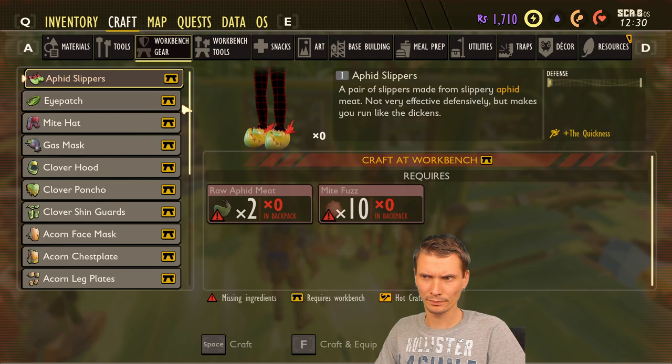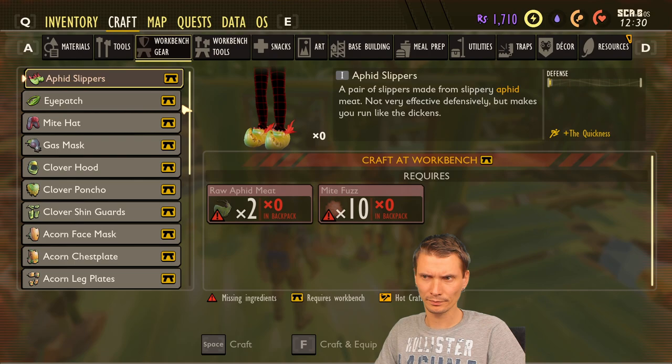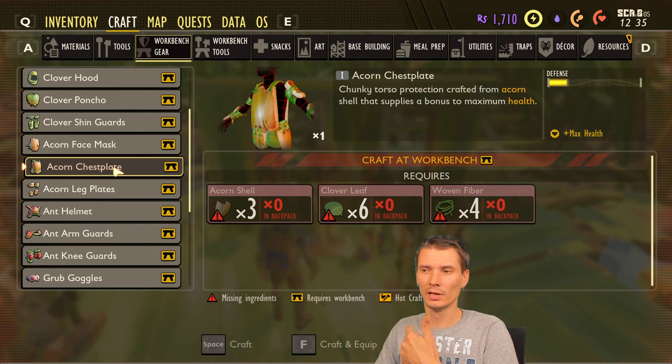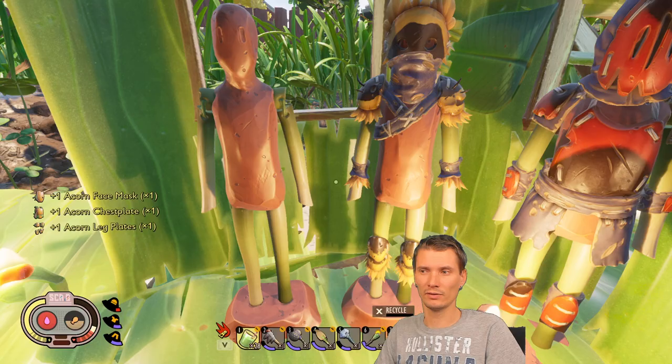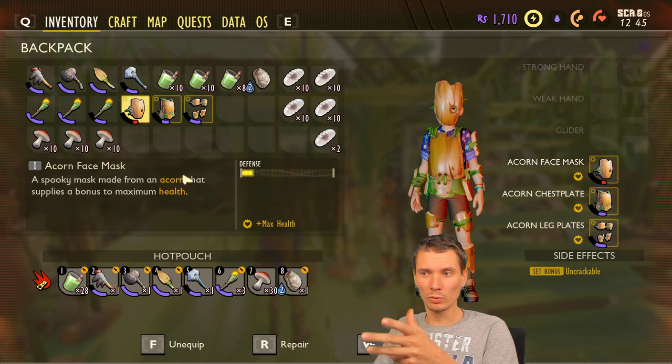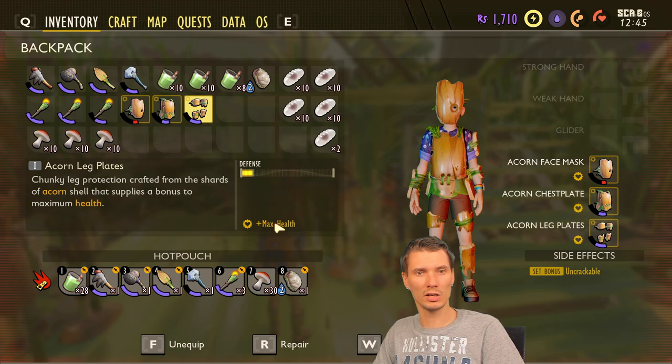Acorn armor is pretty decent as first-level armor and it's easy to acquire. Looking at the crafting recipe, acorn shells are the hardest part to get, but it's as simple as going out and smashing three acorns. I used this armor for most of my playtime, honestly. Each piece gives you max health, so you have more health for fighting.